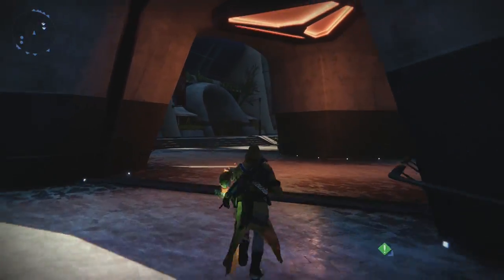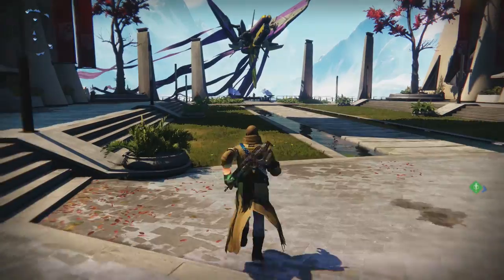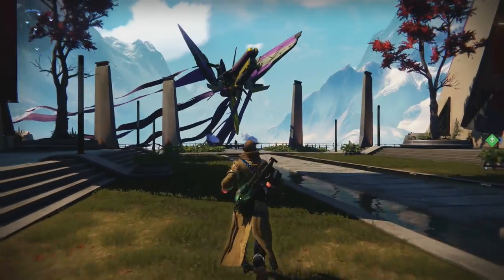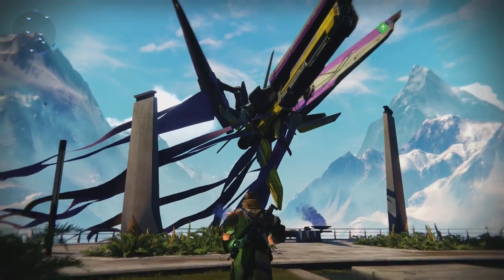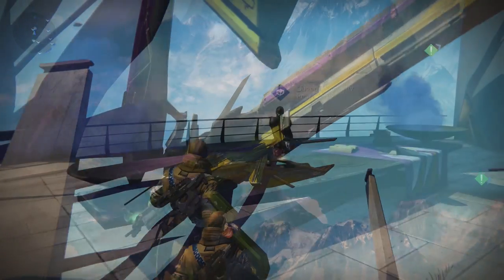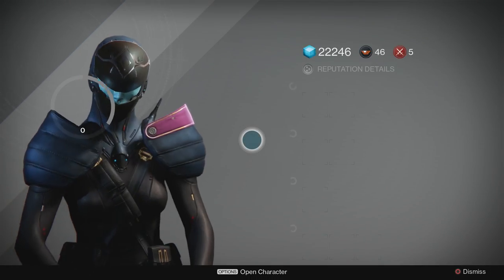First things first, when you go to the tower for the first time you'll notice that behind the bounty hunter the big doors are open. You go in there and there's a beautiful courtyard with the queen's ship in the back. If you explore around you'll find a ghost on one of the railings that you can wake up, and you can also speak to the queen's emissary who essentially functions as a vendor.